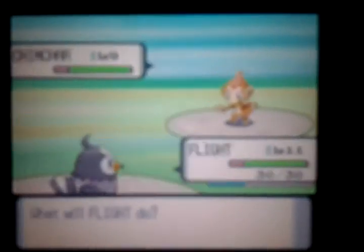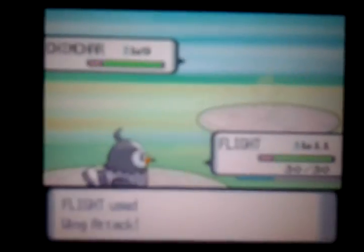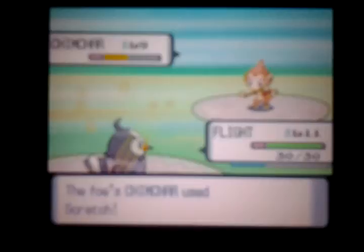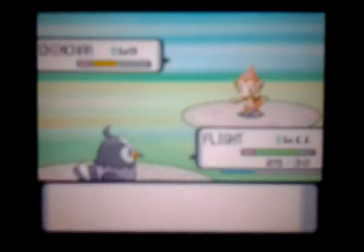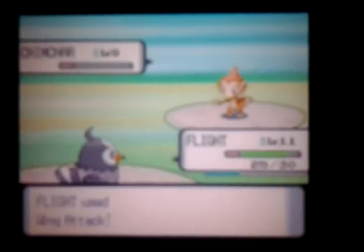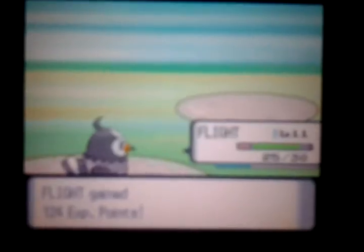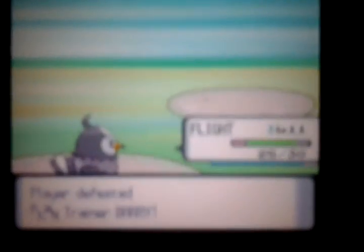His Chimchar should be around level nine - yeah, I was right, level nine. Wing Attack! Flight is faster than his Chimchar. Chimchar uses Scratch - one more Wing Attack and Chimchar will be gone. Wing Attack would be super effective against Monferno since Monferno is Fire/Fighting, but Chimchar is only Fire type. Flight gained 124 exp. So close to leveling up - but that was a good battle.